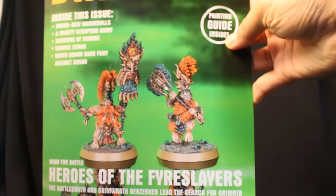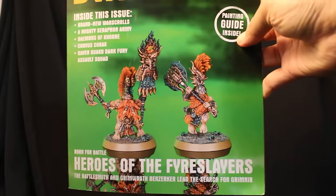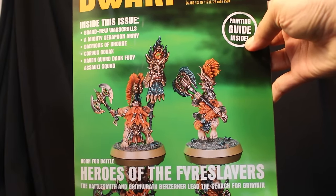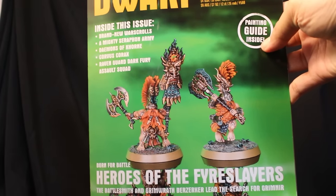This is, I think, the final issue of the focus on the Volkite Fire Slayers. The big release this week are these two characters. The previous week their big release - literally their big release - was that Magma Droth, which we did a White Dwarf Weekly Review on that issue.